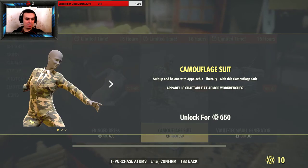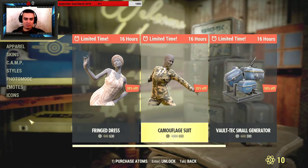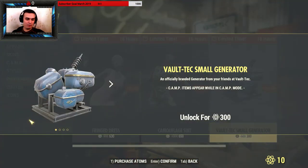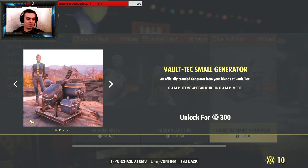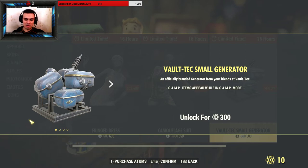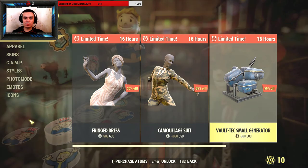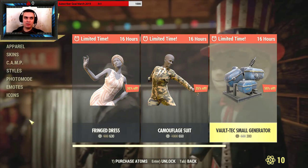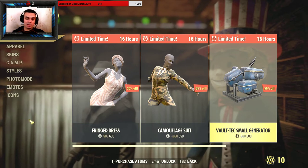Then we've got the Vault-Tec small generator. That looks cool if you're a builder and you want to make different designs for your camps. The price looks to be good — like 300 atoms for it, so it's pretty cool. Like yesterday I bought the mini nuke plant, that was pretty dope and I showed it to you.